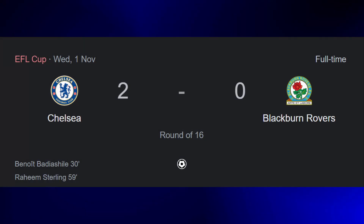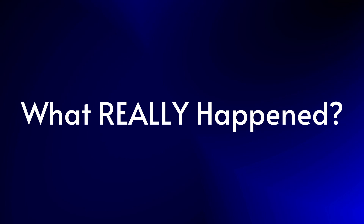Chelsea got back on the horse on Wednesday with the Blues taking on Blackburn Rovers in an EFL Cup tie, winning the game 2-0 to progress to the next round. But what happened in this game and why? Let's dive in.